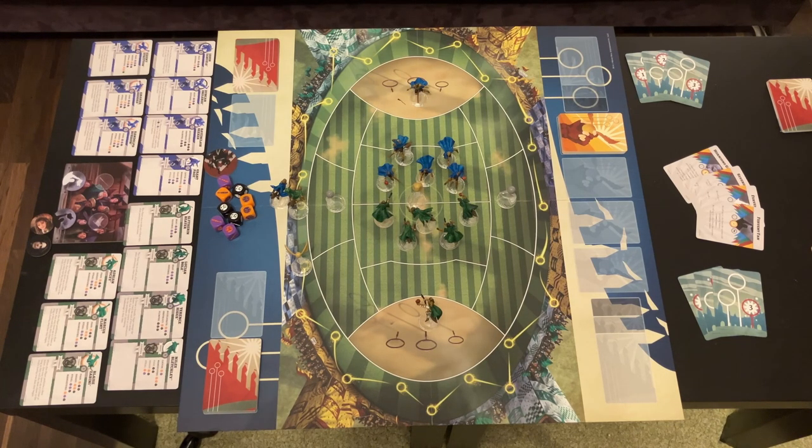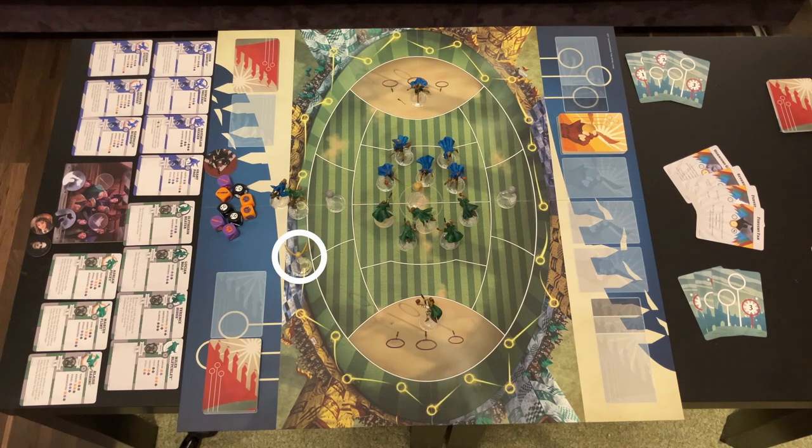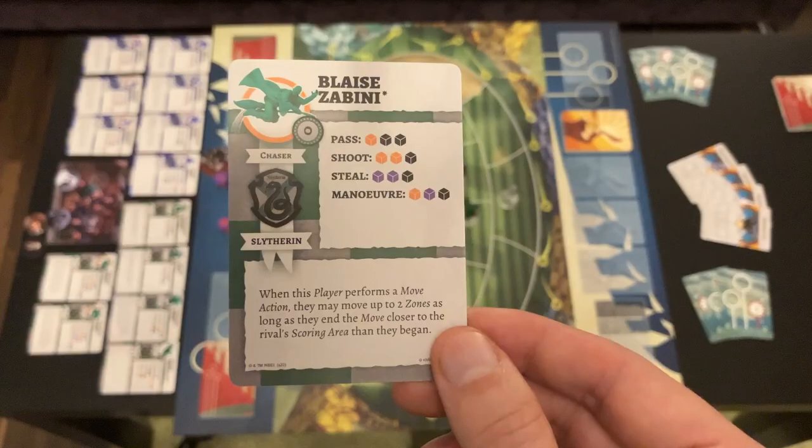The last player per team is the most important but doesn't play on the field — they play on the yellow race track around it. It's the Seeker, who tries to catch the Golden Snitch, which is also the way to win the game. Each player's abilities are represented by their corresponding player card, with little dice icons for the actions they can take.